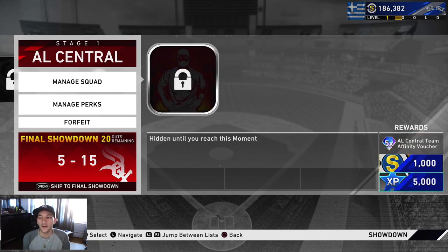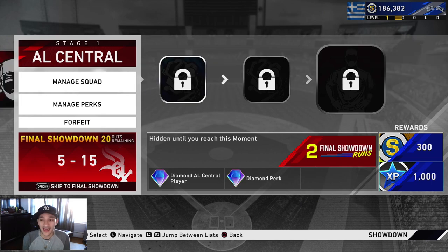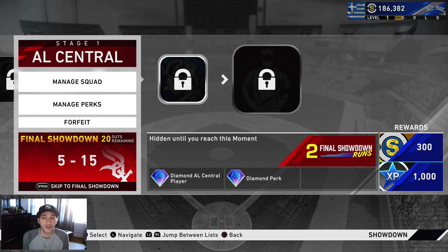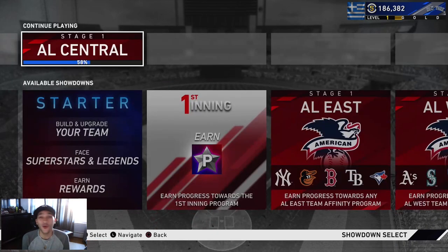For the next game: 5-15-20 outs. We need 11 runs in 20 outs - definitely doable. The AL Central one is tough though because there are like four different pitchers they put on the mound, whereas every other division it's always the same pitcher. XP-wise you definitely get a lot - you get 5k if you beat the final one and like another 3-4k just for playing. You can walk out with anywhere from 3k to 9k for doing the last showdown.